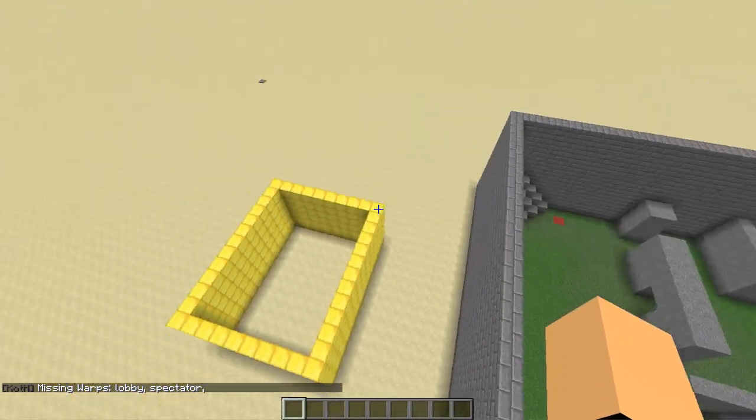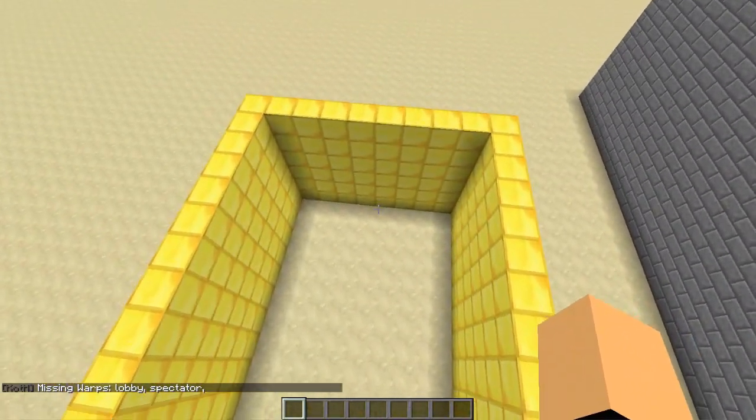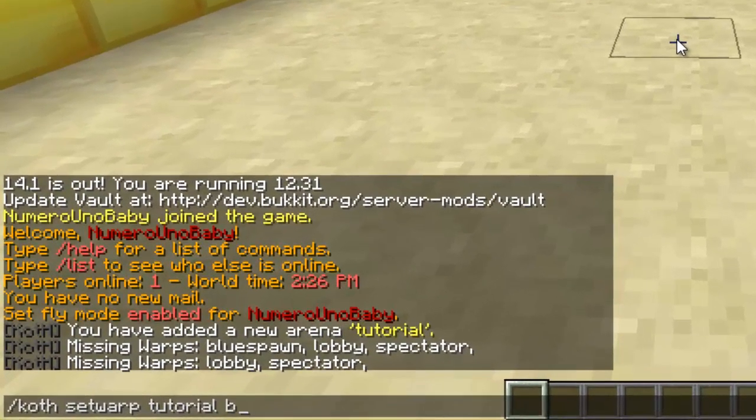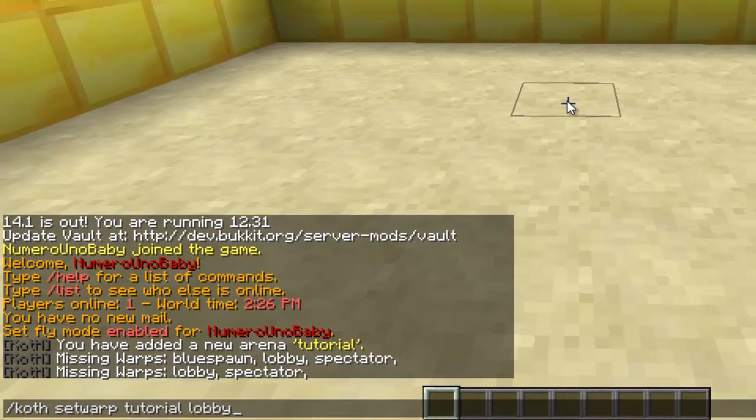Now we have the lobby and spectator spawns left. Go into your lobby, stand where you want your players to spawn inside the lobby, and type /koth set warp, your arena name, then 'lobby', and hit enter.